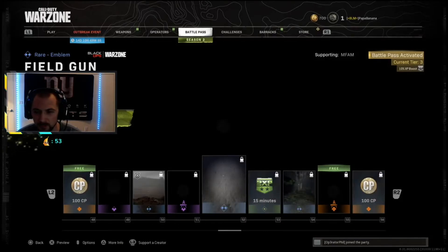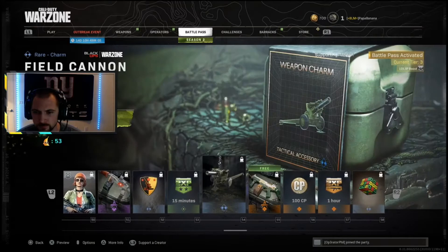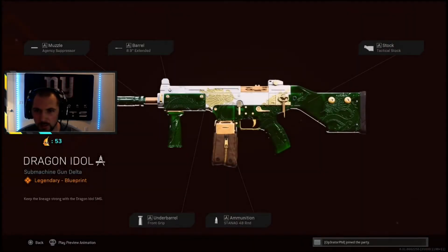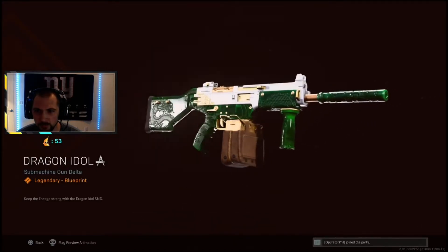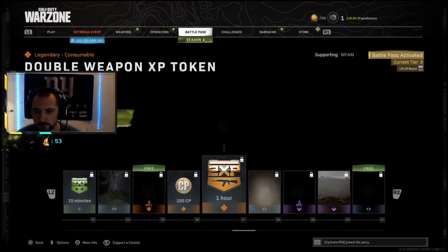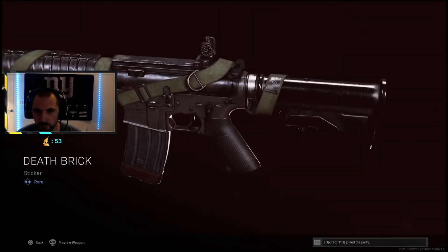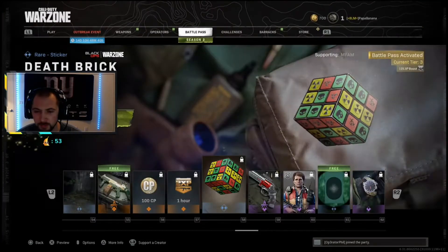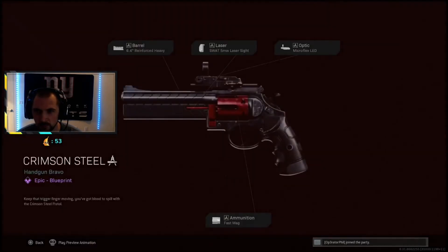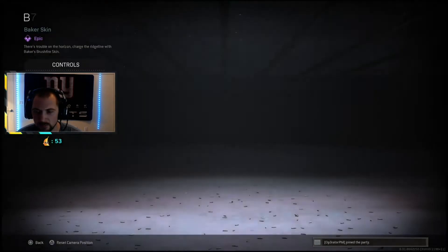I'm just guessing — I'm bad at this. I didn't play much Cold War if you couldn't tell. Then we got whatever this is — I like the skin though, it's a clean skin. A Rubik's cube charm. Oh, a sticker — that's tripping me out, there's stickers now. I'll probably put that on. Pistol skin. Another operator.